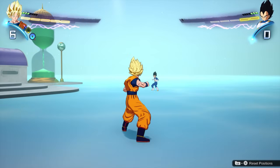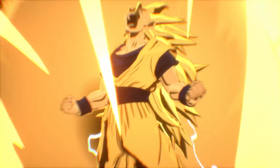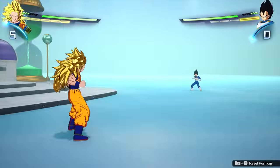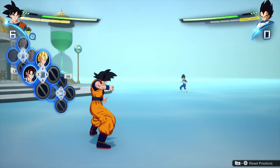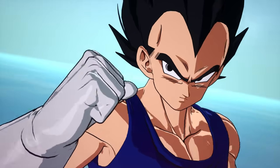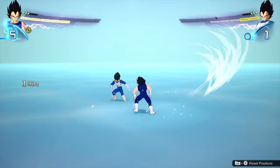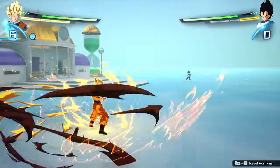Let's talk about some more basics. If you want to transform, hold up on the d-pad and follow the button prompts. You'll know when a transformation is ready by a little blue icon with an arrow in the top left or right, and transformations cost skill points — that's why sometimes your transformation isn't ready when you think it should be. Fusions work the same way with up on the d-pad and on-screen prompts, but you need the exact same character variants. Goku at the end of Z won't be able to fuse with GT Vegeta, for example. If you're playing with a team and want to tag in another character, hold left on the d-pad.